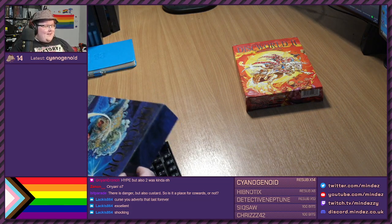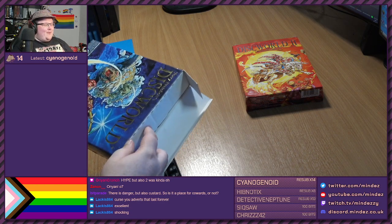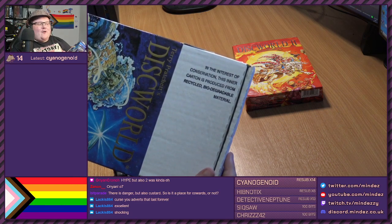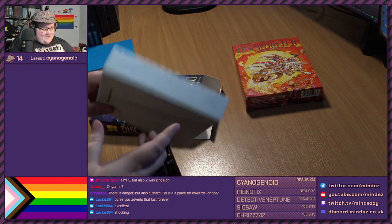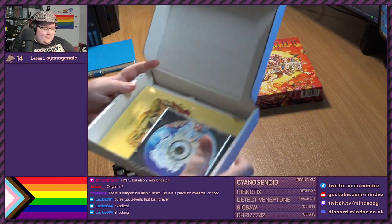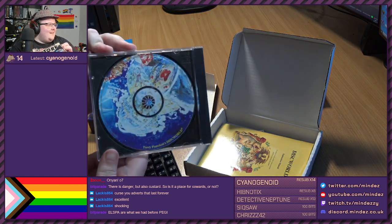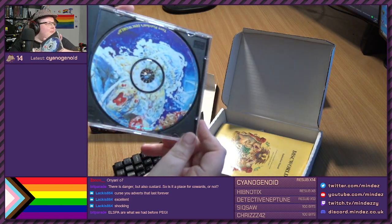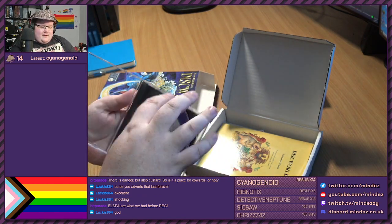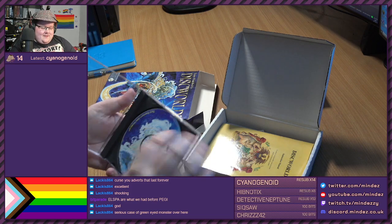Let's go ahead and open it and see what's inside - I've not actually opened it yet. It arrived, and I have been waiting to share this moment with you all. Watch it now, be empty. In the interest of conservation, this inner carton is produced from recycled, biodegradable material. Good - nice to be eco-friendly. We've got a CD in a nice little jewel case. The colours on the CD look a little bit washed out. No visible scratches - that's good.